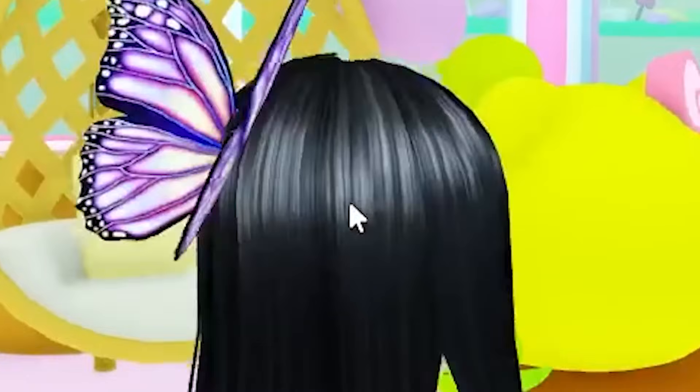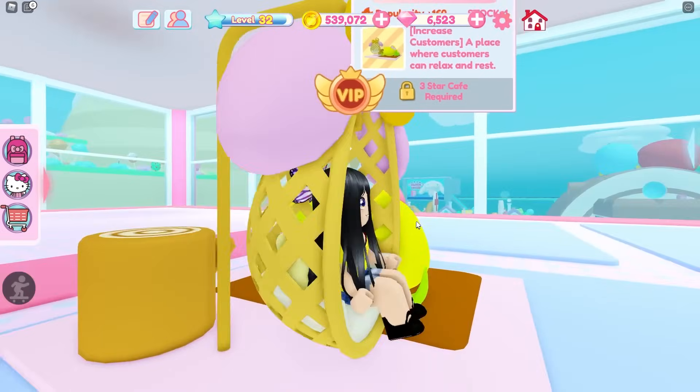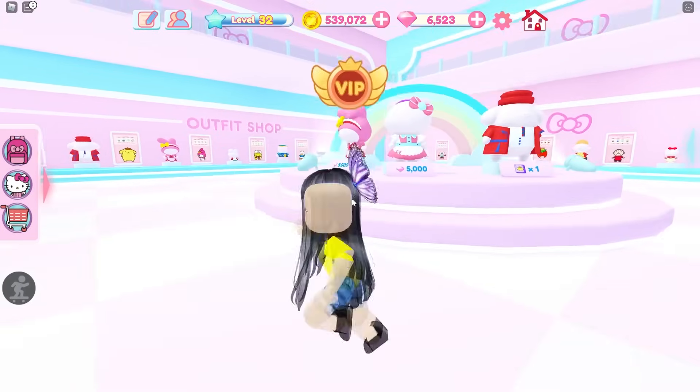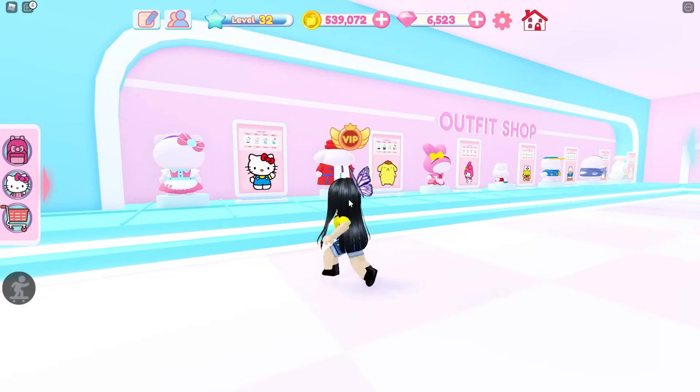A statue. A My Melody shape — a little hanging chair. This is so cute, you guys. Now let's go over here to the outfit shop. Here you can get all the cute outfits for your little characters.